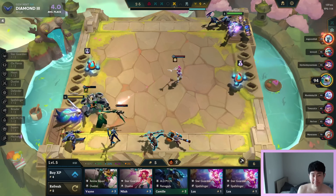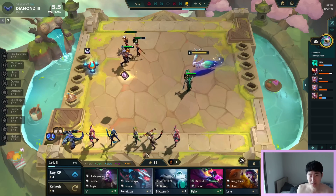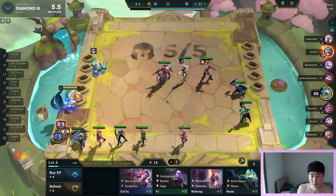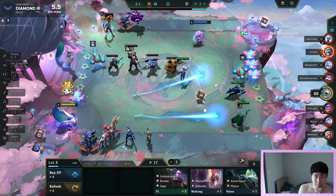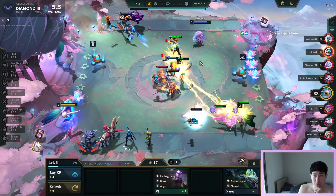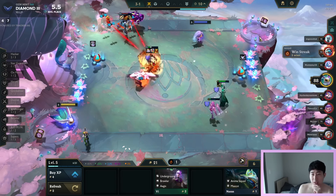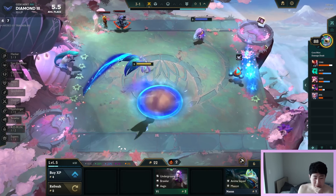This guy actually beat us. Okay, two-star Fiora up. We got Pike. Let's drop the Reroll unit, we're bringing Kai'Sa. Static Shiv Morgana - yes, that is part of it too. Static Shiv Morgana - seems like everybody's doing that now.